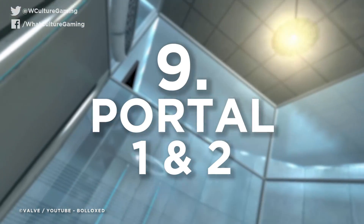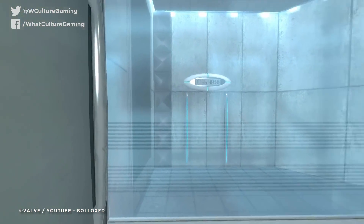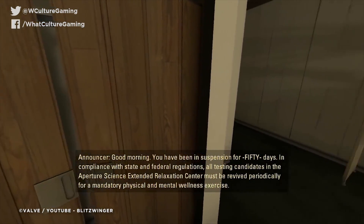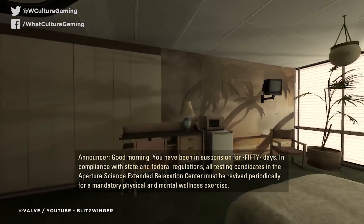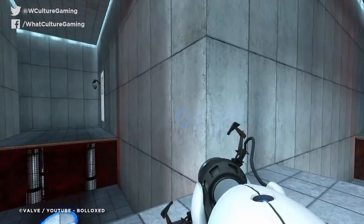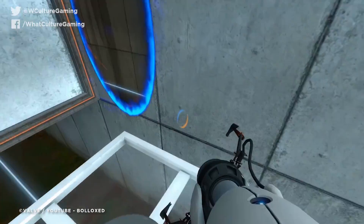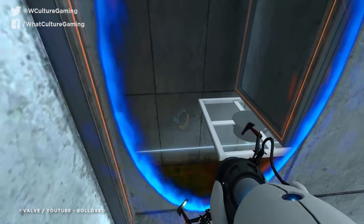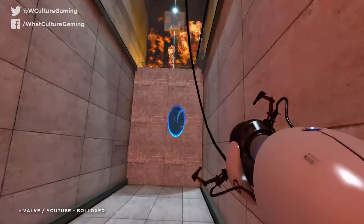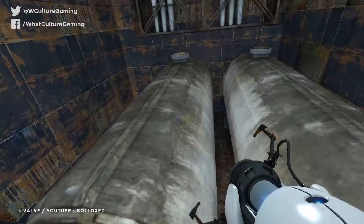Number 9: Portal 1 and 2. Excuse me for putting two games in one entry, but the Portal games have a brilliant approach to teaching the player how to get to grips with them. If you're being really cheeky, you could argue that Portal 1 is a tutorial up until the 19th stage, as it's continually teaching you new things before it famously goes off the rails. That's where the testing ends and arguably the real narrative of the game begins.